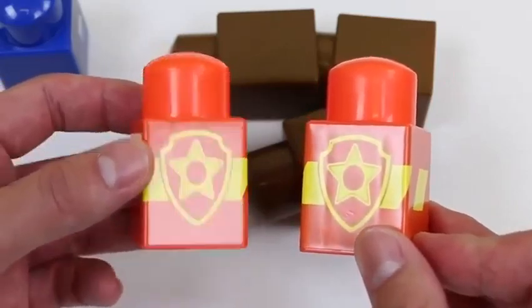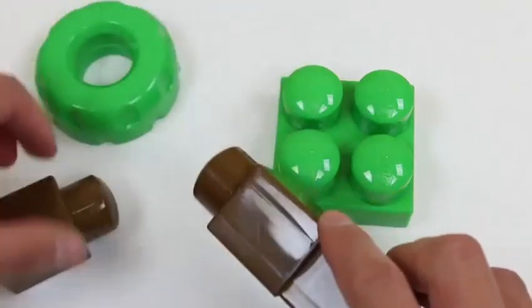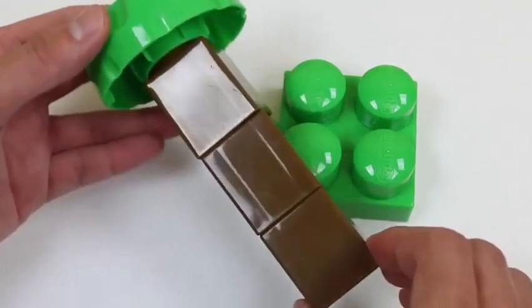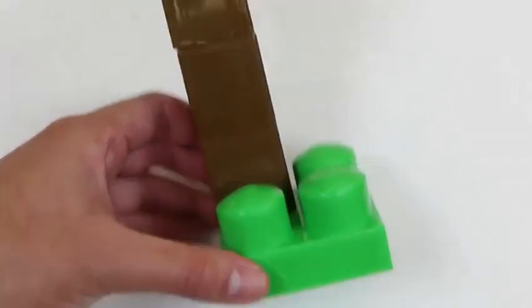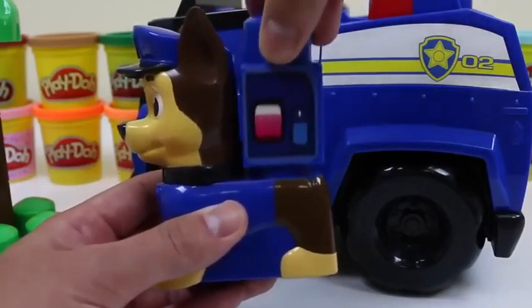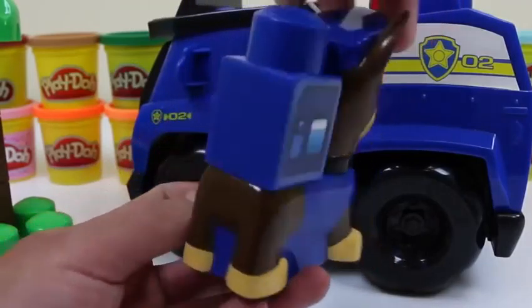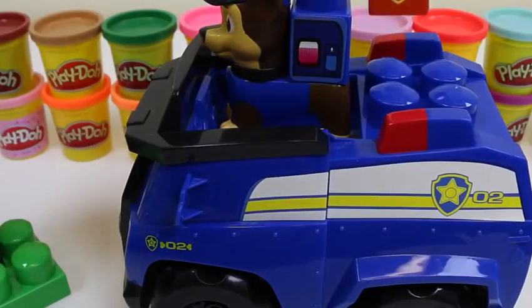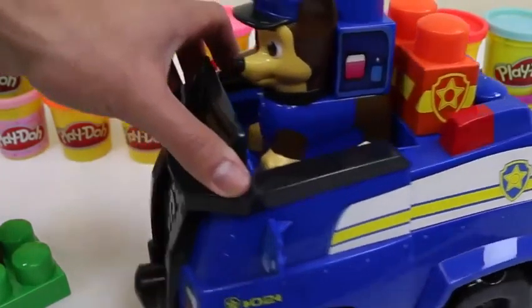Here are two green Ionix Junior Blocks — a square one and a circle one. We can use our imagination to make anything we want with these. Here are some more pieces: this is Chase's pup pack, here are two emergency cones, and we even get three brown blocks. Let's make something with this — can you guys guess what I'm making? Yep, it's a tree!